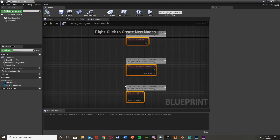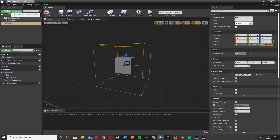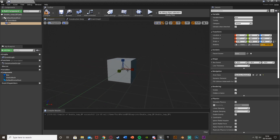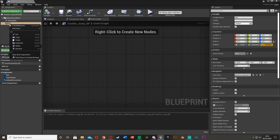Now go back to the viewport and add a Box Collision component. Scale it to be the correct size of your cube so the player can walk into it and trigger the logic. Make it a little bigger so it fits well around the mesh.